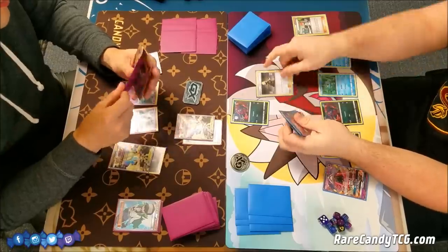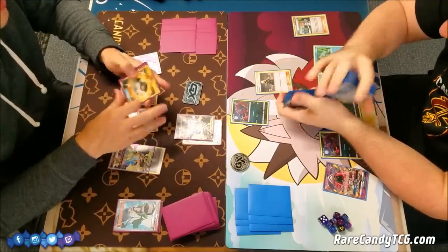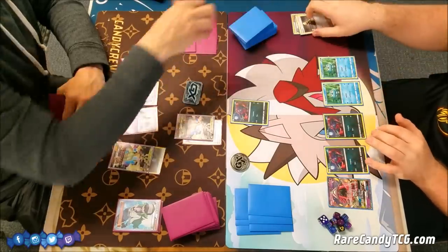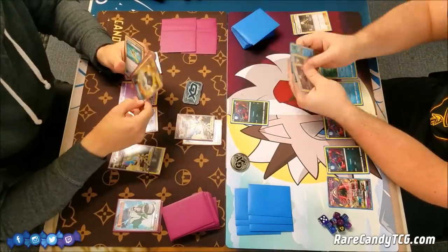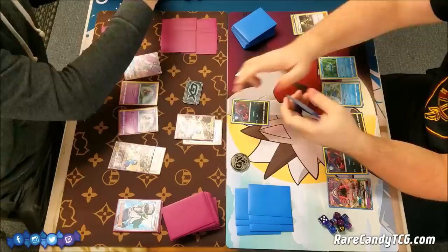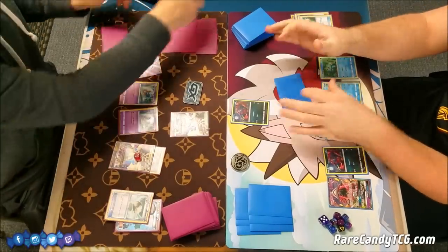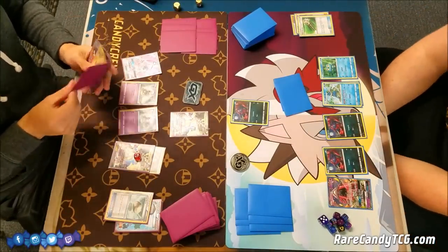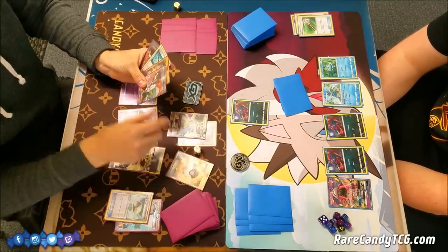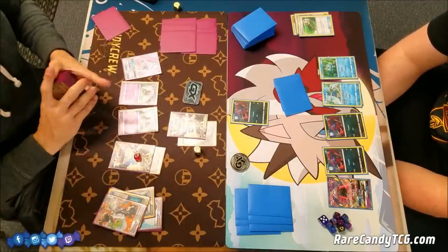I'm going to have to pass. Brandon is going to play a Cynthia — he did have a Zoroark GX in his hand last turn before I N'd him, so I'm sure he's not happy about losing that. Luckily he does still have a draw supporter. He has an Ultra Ball and also has a Frogadier. He's going to put two damage counters on the Ultra Necrozma on the bench. Frogadier — whenever you evolve into it from your hand — you get to place two damage counters on one of your opponent's Pokemon. Similarly, Greninja places three when you evolve into it, and it also has some decent attacks.